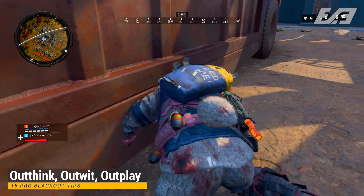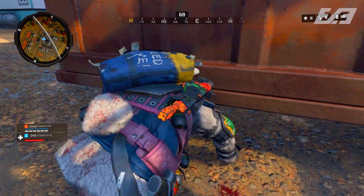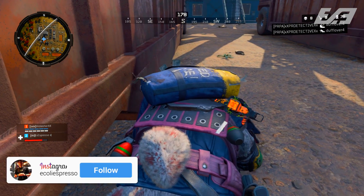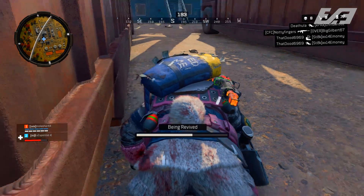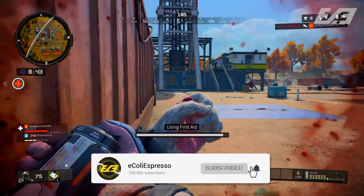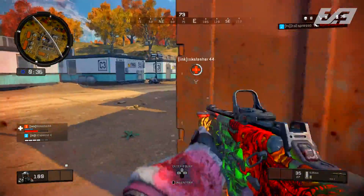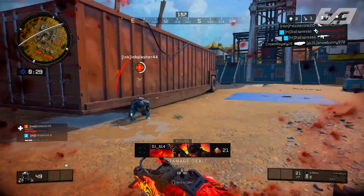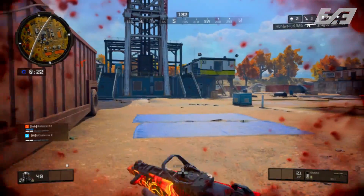The final tip rounds out both the tips list and the mentality aspect — try to out-think players. Think about where they're coming from, how they'll take the engagement, and adjust to catch them off guard. If you know they have a better weapon in close quarters, reposition to make the engagement favor you. In the background clip, I get rezzed by Ink Slasher and know we're about to be pinched. I use the environment to win the first gunfight unscathed, then reposition to surprise the next player from an unexpected location while also using cover to absorb shotgun pellets.